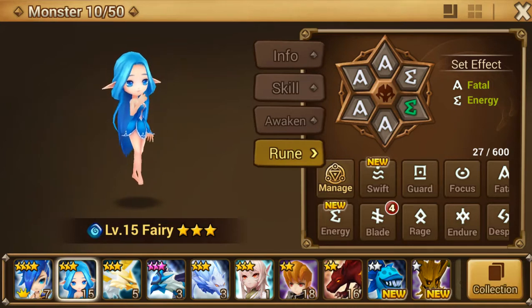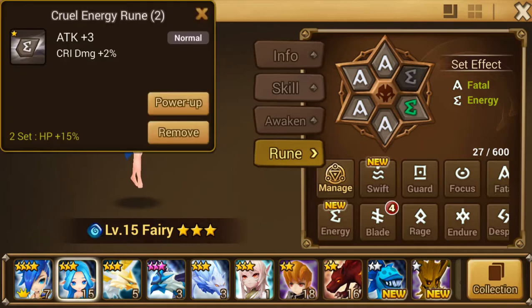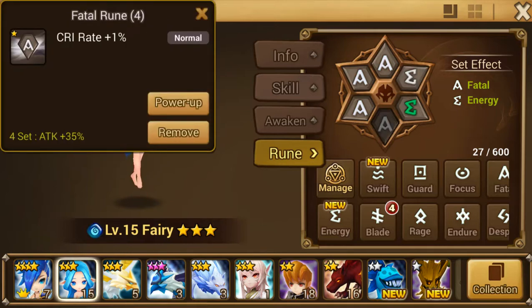So something like Fatal and Energy will give you more stats than going with, say, attack percent here, crit damage here, and attack percent or speed crit damage attack or HP. Just focus on rune sets.